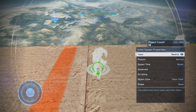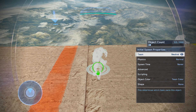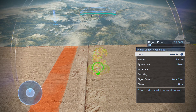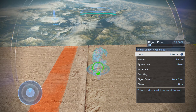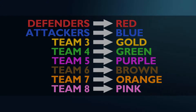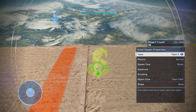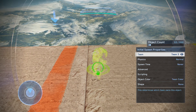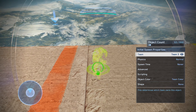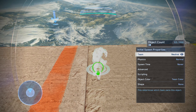To change the team settings, just press X on it. Right there you can see the team is set to neutral. You can change this to Defender, which is red team, or Attacker, which is blue team. I'll put something on screen that tells you what each team corresponds to, because they're just called Team 3 and so on — not the actual colour. I've made a little graphic that shows you what corresponds to what.